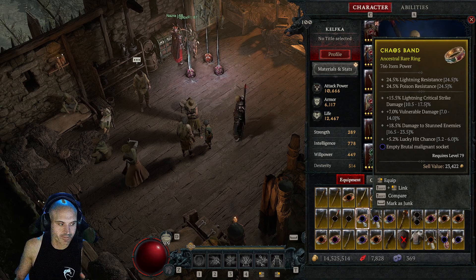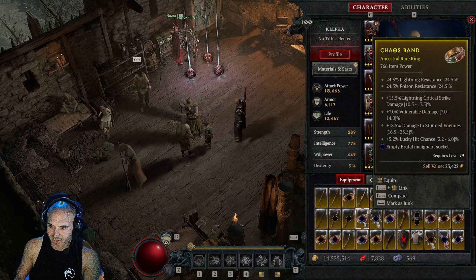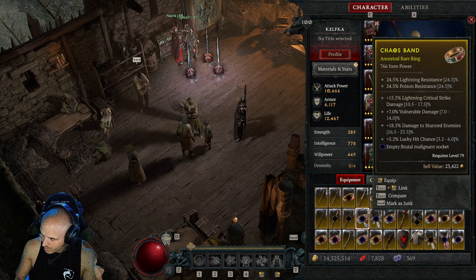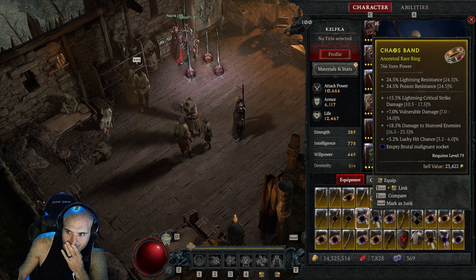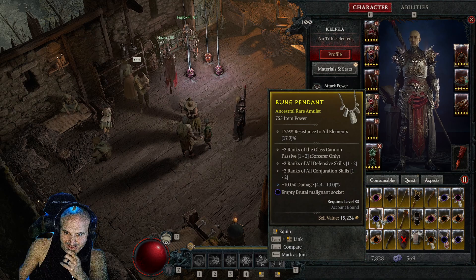Just give me the name — comment below with the item you want and your battle tag, I'll add you and get you that item. Just one per person though, I can't be giving you everything. So one per person, comment below if you want the item. This is actually a pretty sick ring too — should I even be giving that away?